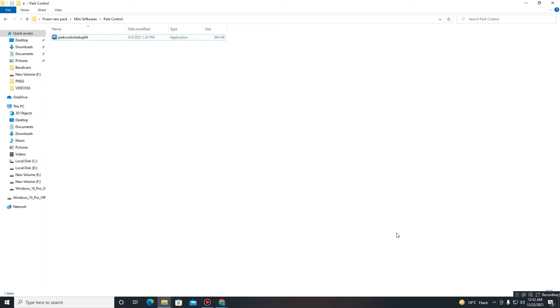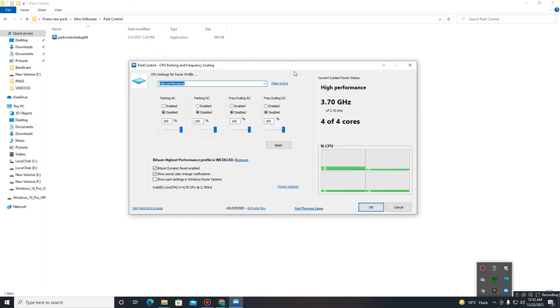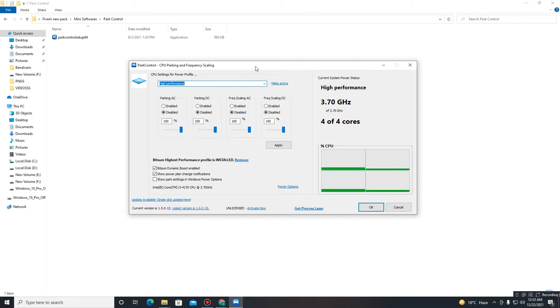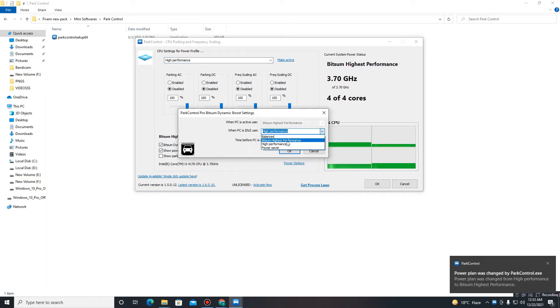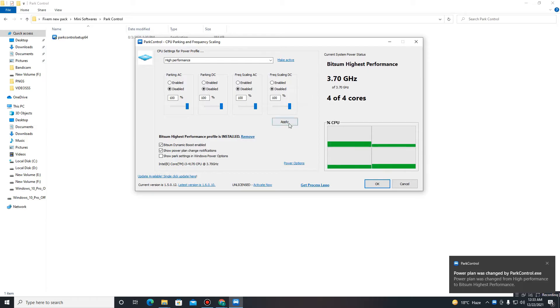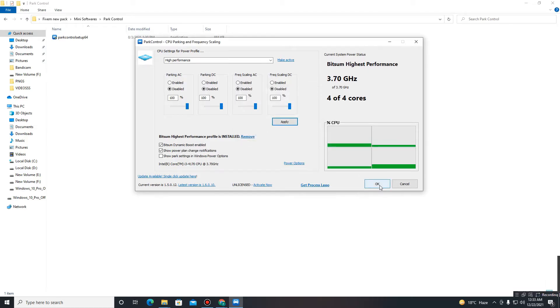Move to the second part — Power Control. Install it first, then open it. Set the power plan to High Performance and click 'Make Active.' Set all priorities to 100. Disable Parking AC/DC and Scaling AC/DC. Down below, enable Dynamic Boost, set it to High Performance, and set the value to 300. Click OK and Apply.